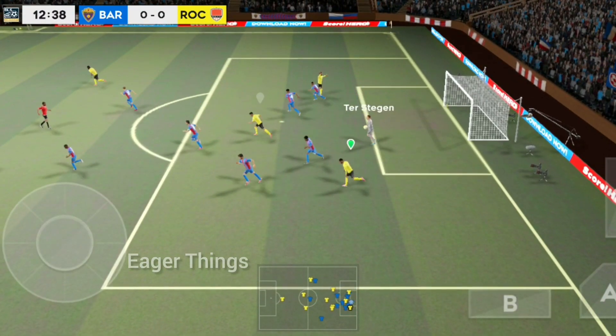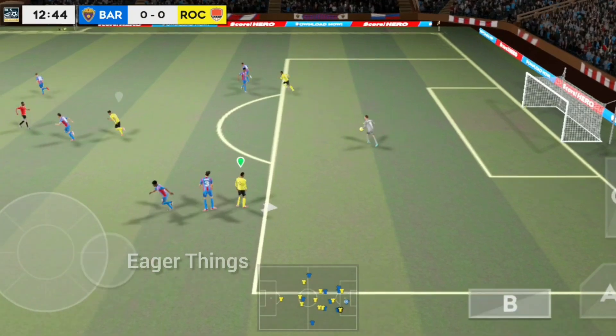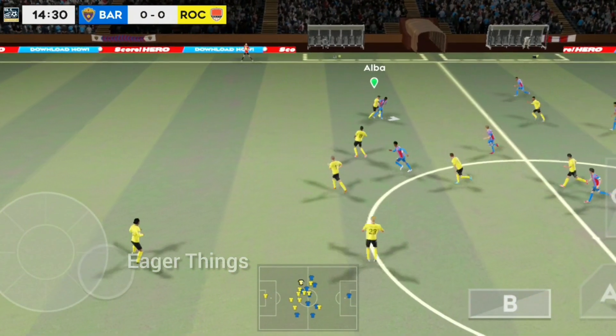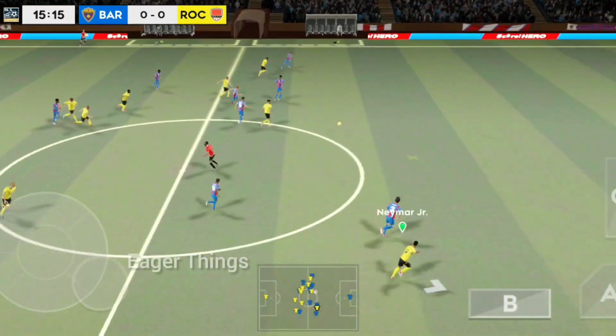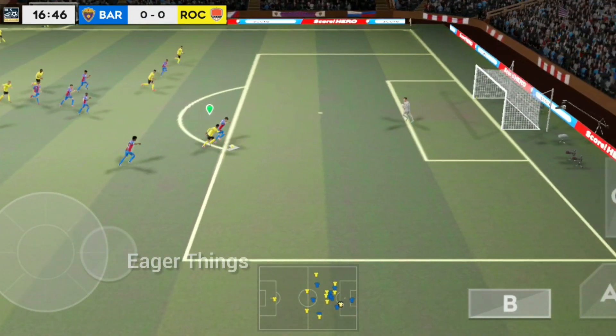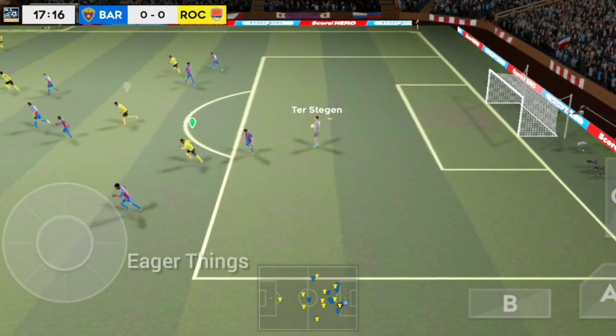And Ter Stegen has it. It's with the striker now. Alba with the tackle. And he's clear of the defence, but can he finish it? And the goalkeeper eases the pressure.